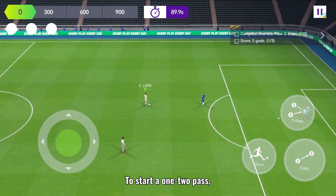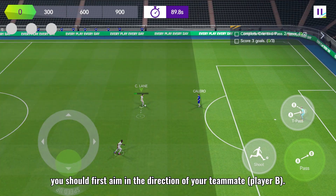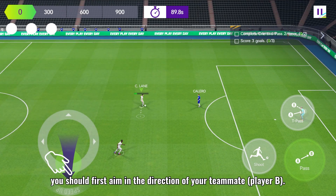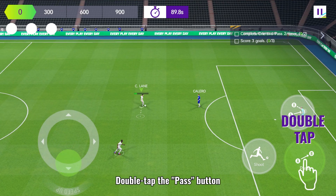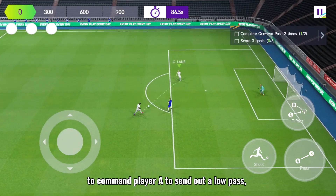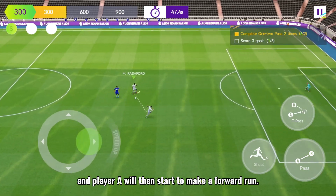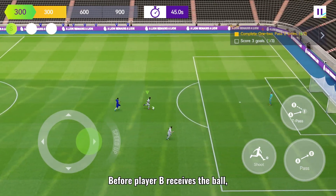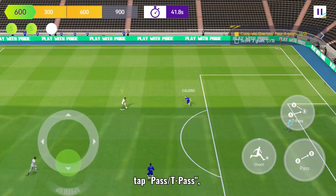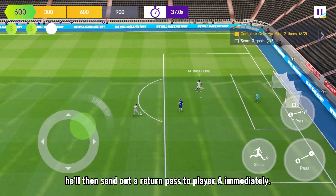One-two pass. To start a one-two pass, when you're controlling player A, you should first aim in the direction of your teammate, player B. Double tap the pass button to command player A to send out a low pass, and player A will then start to make a forward run. Before player B receives the ball, tap pass or T pass. He'll then send out a return pass to player A immediately.